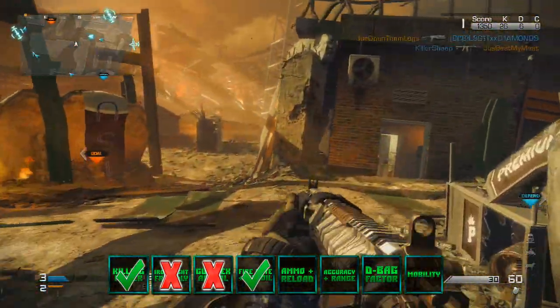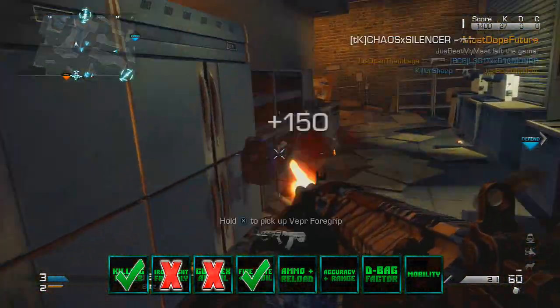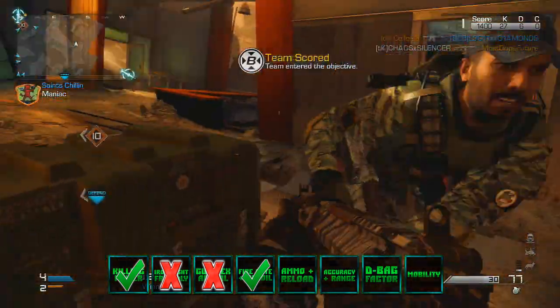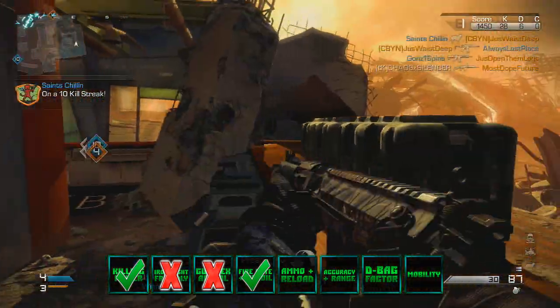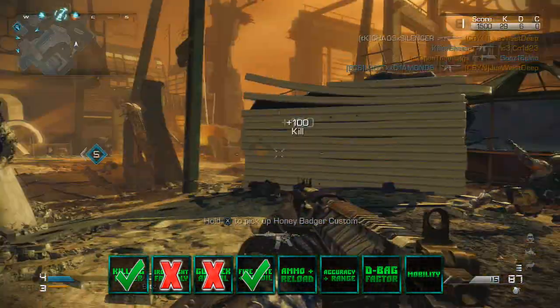Next one is ammo and reload. This thing starts off with 30 plus 60 in multiplayer, and the max ammo is 30 plus 180. I don't know the exact reload time but it's pretty average for an assault rifle — nothing special. But you can put on certain perks that would help out with that, so that really negates it. I'm gonna give this a plus as well.